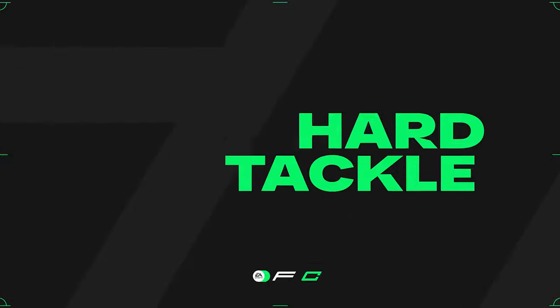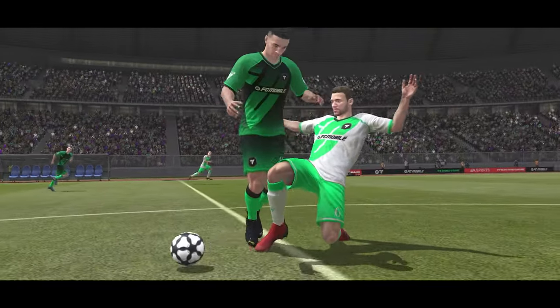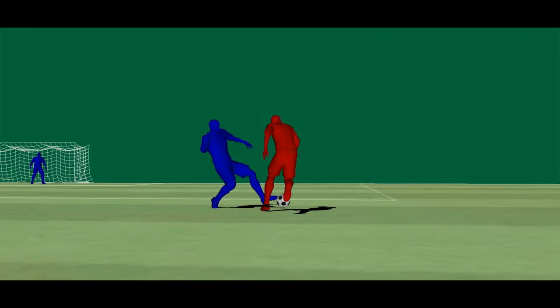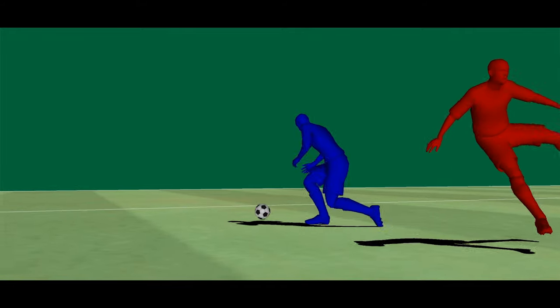Today, I'm excited to introduce one of our new impact controls, the Hard Tackle. Hard Tackles are powerful and far-lunging stand tackles, allowing you to crush the opponent dribbler while sliding in to make a last-second shot block.